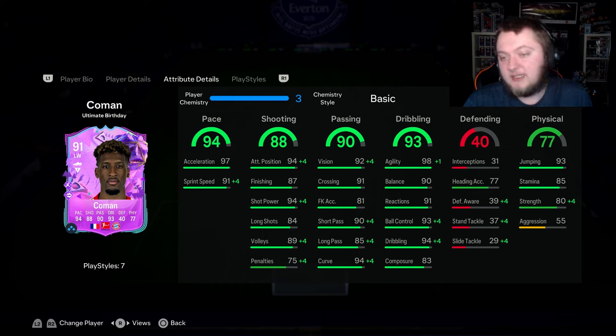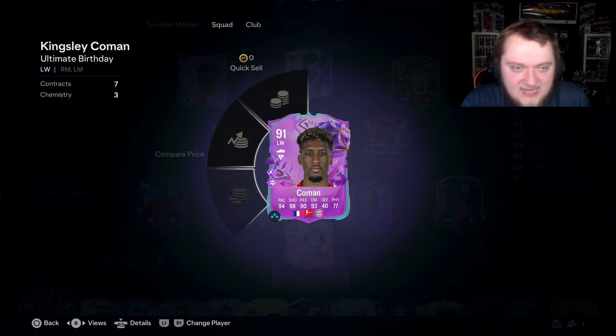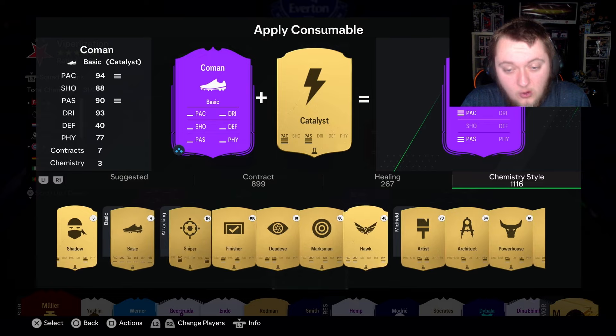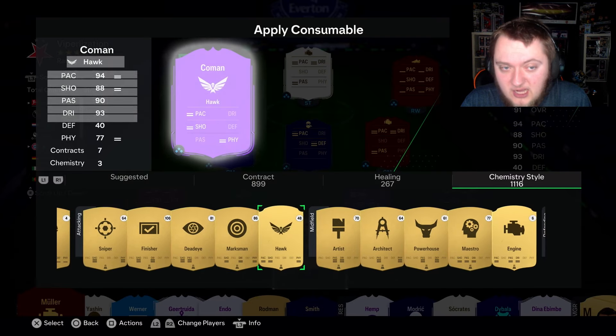He's got okay jumping with 93, poor heading accuracy but he might win a little bit in the air. He is 5'11". His stamina has been juiced up massively which is good, and he does have Relentless which is very very crucial for this card. I believe he has very low stamina on his gold and even his versus card. He's also got very good strength for this kind of player.